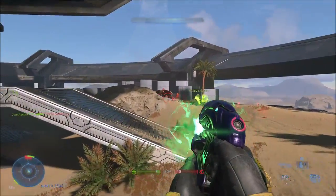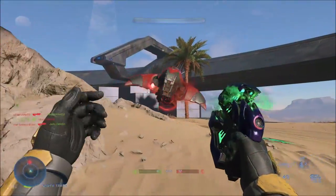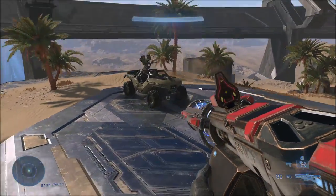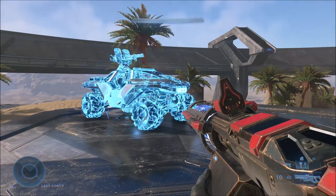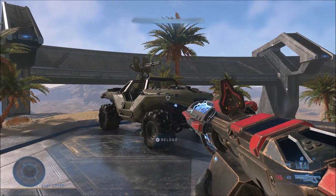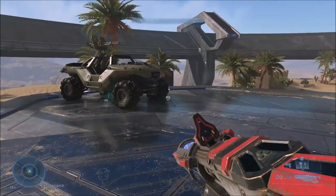An overcharged shot will still take down another player's shields, but it does nothing to vehicles at all anymore. The only way to EMP vehicles now is with two shots from the shock rifle, or the dynamo grenade — either of those two will EMP vehicles, but aside from that there's no other way to EMP vehicles with the plasma pistol.